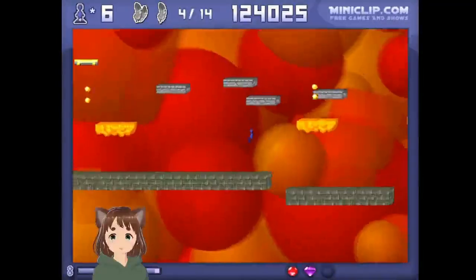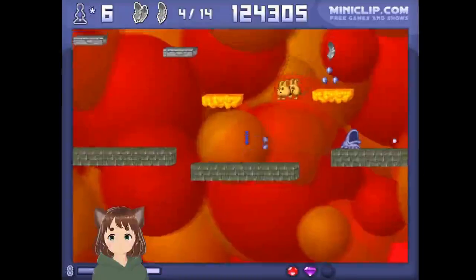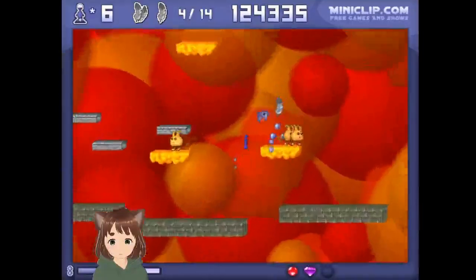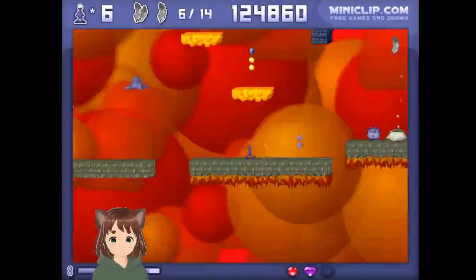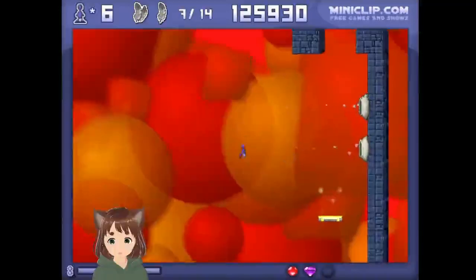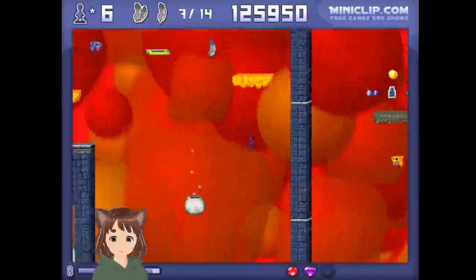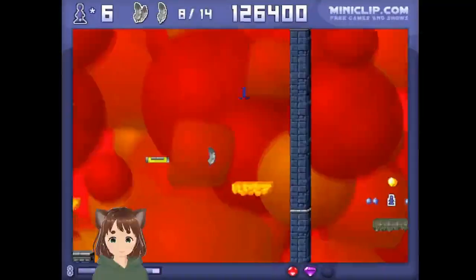Remember, you have double jump, so use that. Try not to fall off. I think we're doing good so far. Go around there — just feathers. Okay, so there was one down there, we'll do that in a minute. It's just a little hard to get all of them exactly in order, but it's alright.